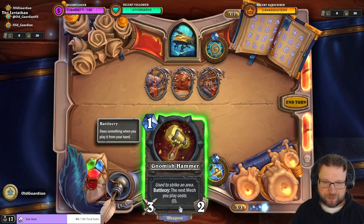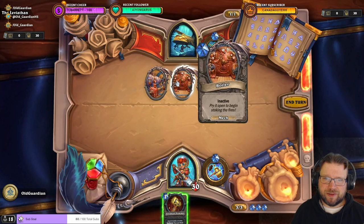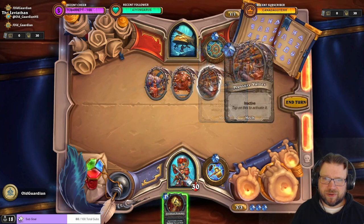Gnomish Hammer used to strike an area. Battlecry: the next mech you play costs zero. Fuel tank, boiler, pressure valves.